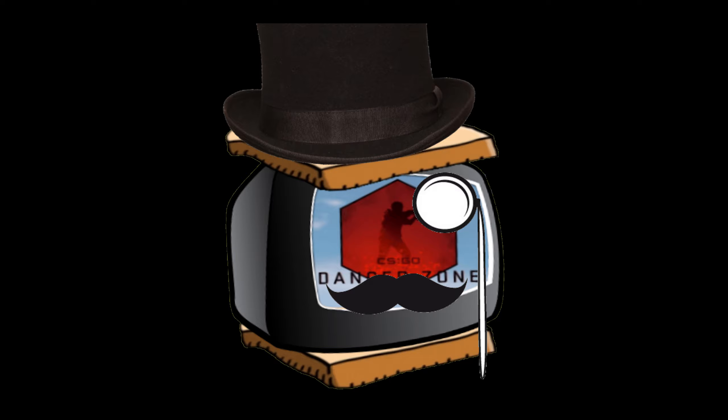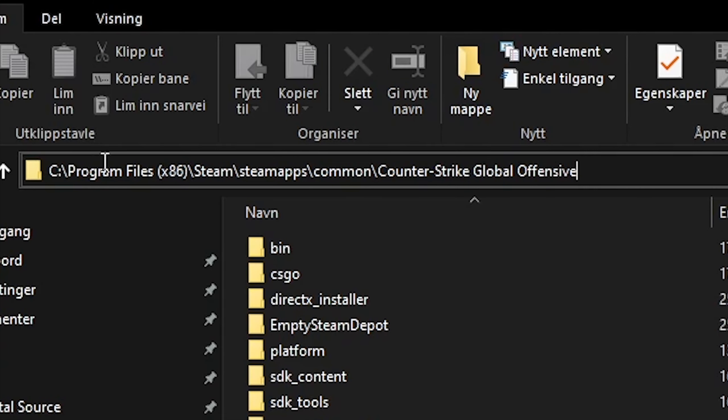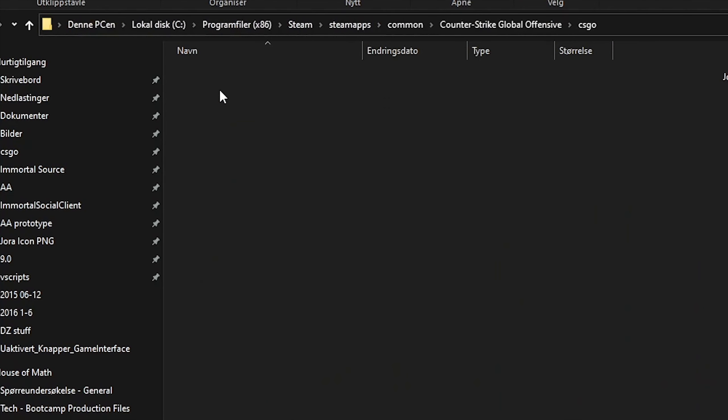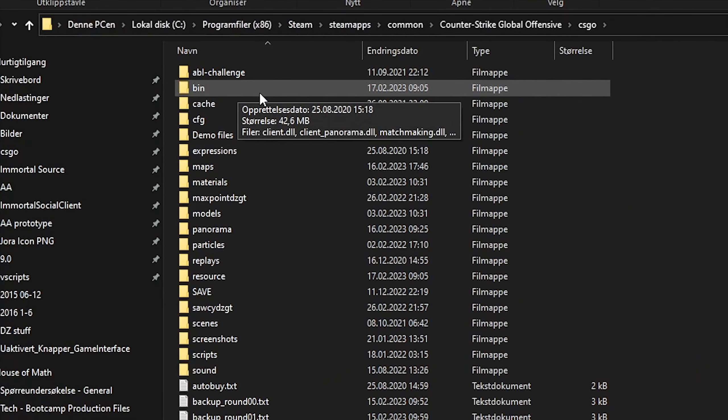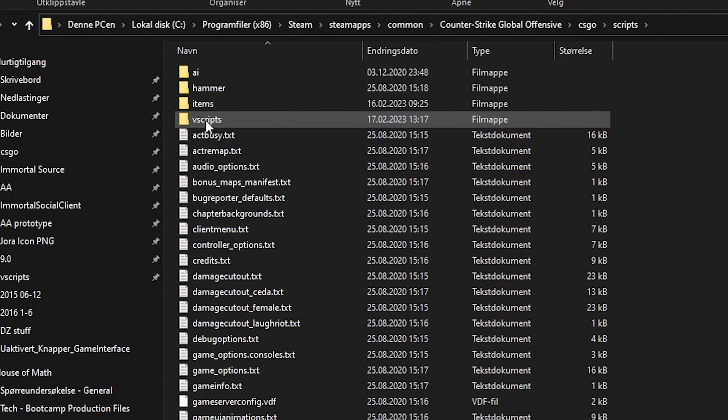You download the script from the DZ Got Talent Discord server and you need to place it into the vscripts folder. The vscripts folder is in your script folder, which is in your game folder, so you need to find out where you have the game on CSGO. You find the script folder, you find the vscripts folder — that's where you put this file.